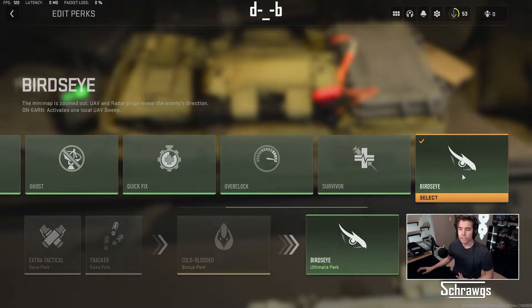We'll take a look at all of those in-game as examples, but starting off, just looking at the description, the mini-map is zoomed out, UAV and radar pings will reveal the enemy's direction — so it's similar to an advanced UAV. And then finally, which is really nice, is when it does activate in that match, you kind of get a free UAV that'll kick off as well.